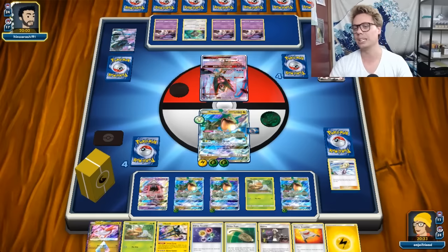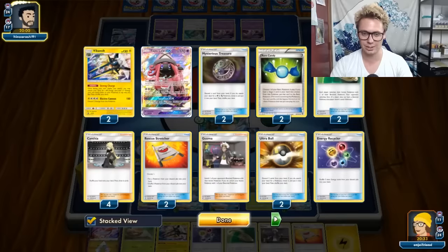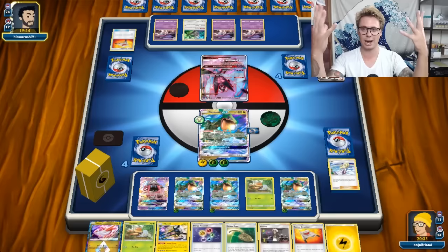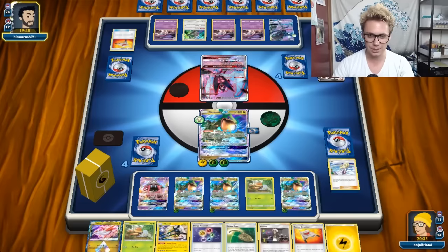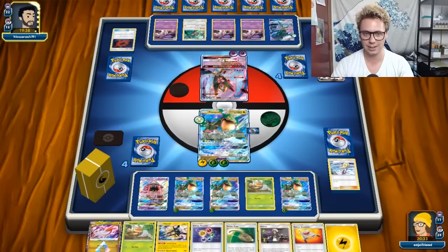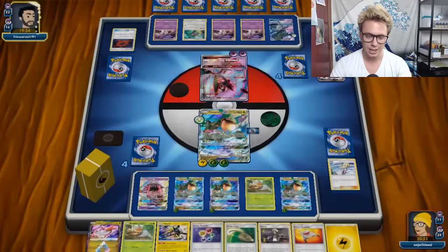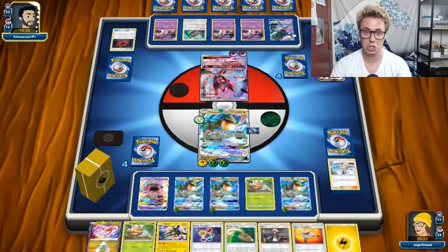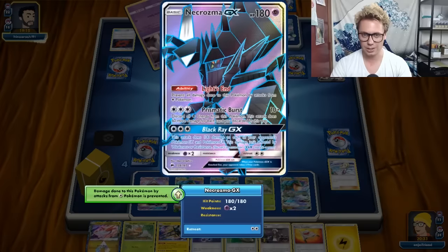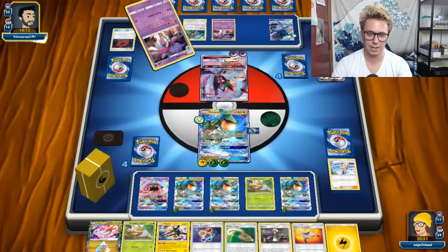It's weird because you don't need to play a ton of supporters. Cynthia and Lily are kind of your best supporters in the deck. You don't really want to be playing anything that doesn't draw cards. This is just the deck that wants to have a giant hand all the time so you have tons of options. Once you do set up Vikavolt, you're pretty much self-sustainable. My opponent rips the B-String, but they cannot GX me - we're tied at four prizes, so no Moon's Eclipse GX.